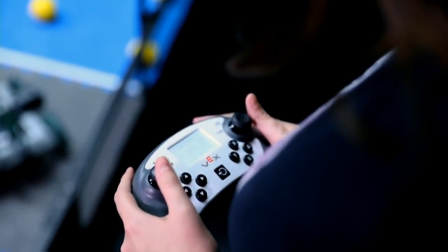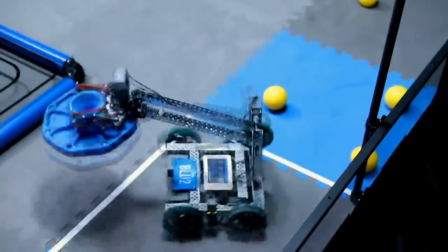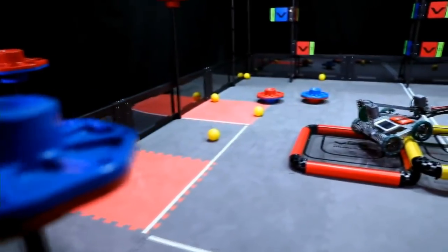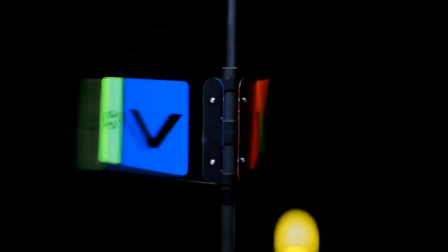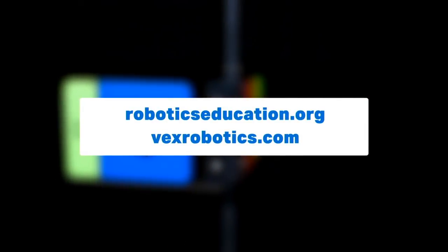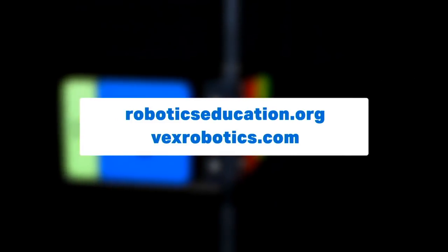The one-minute 45-second driver control period begins once the autonomous bonus winner has been determined. At the end of the driver control period, after all objects and robots have come to rest, the match will be scored to determine the winning alliance. Detailed rules and game information can be found at roboticseducation.org or vexrobotics.com. To register a team, find events near you, or ask a question on the official Q&A forum, visit robotevents.com.